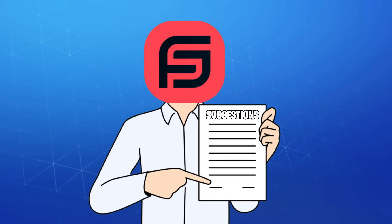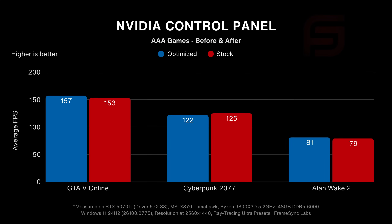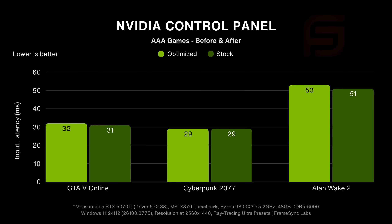Based on your suggestions, we also added some more demanding games and ran them using their ultra ray tracing presets — since competitive games on low settings don't typically put much stress on the GPU anyway. The difference in both average and 1% lows was between 2 and 4 frames per second, so I'll let you be the judge. And here's the input latency measurements with Alan Wake 2, which saw the biggest decrease in input latency by 2 milliseconds, or 3.7%.